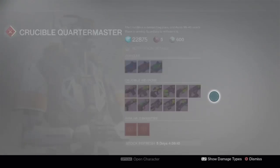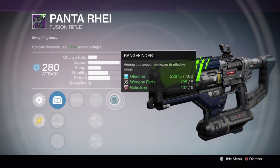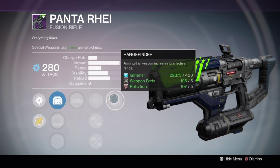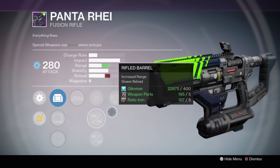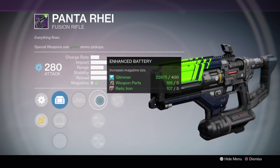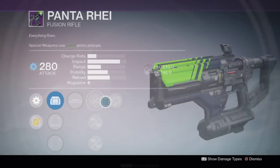The Old Pantoray fusion rifle has a really good roll. Knee Pads and Rangefinder are really good on a shotgun or a fusion rifle - it's really strong. It doesn't have amazing middle perks - there's a bit more range but you don't really need the extra range because of the Rangefinder. It would have been even better if it had stability or a charge rate, but its charge rate's not terrible and its impact's pretty high, so that's going to be a pretty good fusion rifle if you want to try one out.